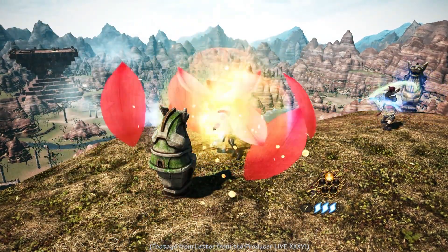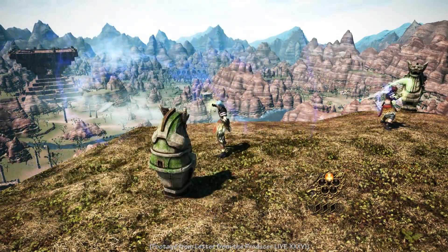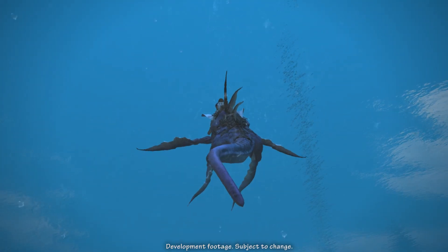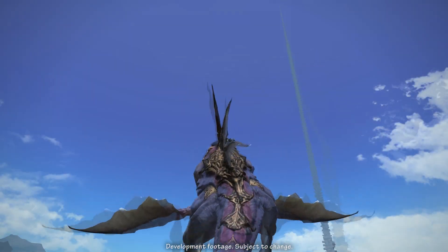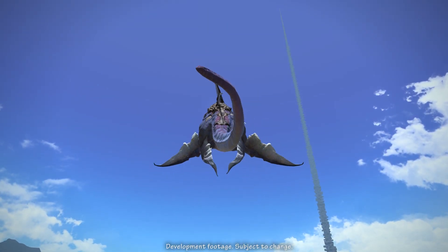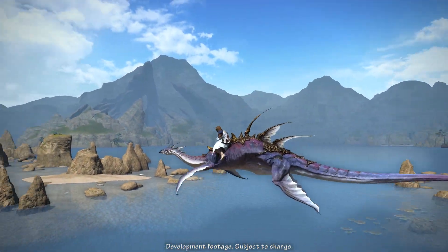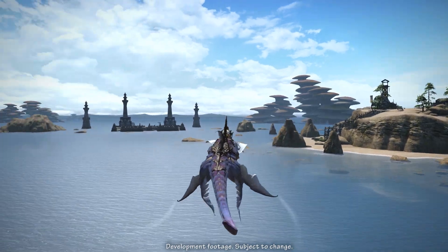The removed traits are Enhanced Featherfoot, Enhanced Twin Snakes, Third Wind, Enhanced Internal Release, Mythril Peak, and Enhanced Mantra. New traits include Deep Meditation, learned at level 62, which grants a 30% chance that a chakra will open upon dealing a critical hit with a weapon skill, making gaining chakra that much easier.